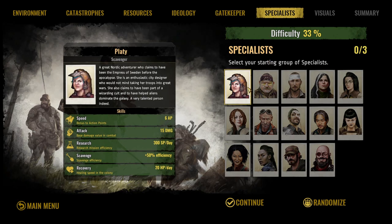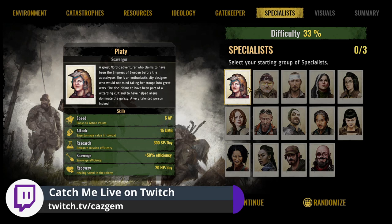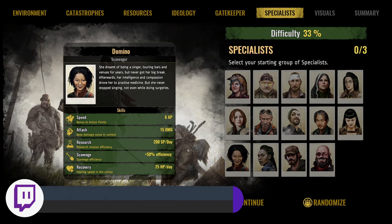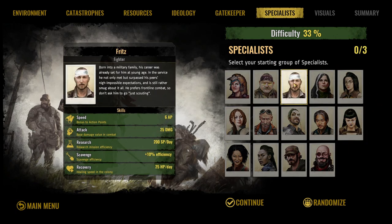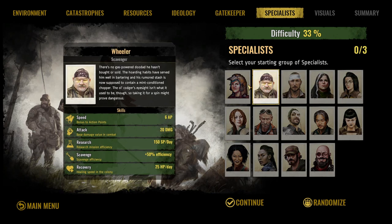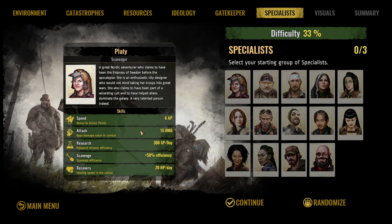You get three specialists and they're super cool. You can use them to explore the local map and world map, kill animals for food, and defend your area. They all have different abilities. Speed determines their action points — basically how far they can move on a given turn, mainly affecting the world map. Attack is their damage, ranging from around 15 up to 25. Research affects research mission efficiency — how quickly you can research. Being able to research fast is quite good, but not quite as good as scavenging if you have to choose between the two.